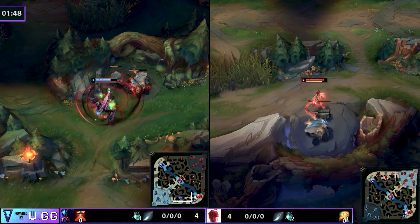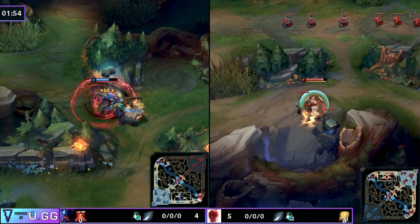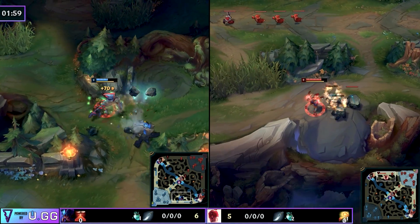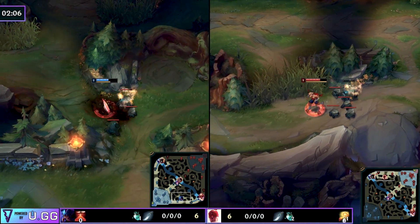The reason for the popularity of the red side start — doing red, raptors, krugs in any particular order — is that it gives you level three. That's what Rek'Sai does here, and the whole point of being level three as an early game jungler is so that you can immediately look to gank.